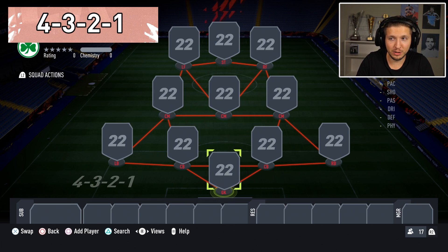Going narrow — the Christmas tree, 4-3-2-1. The key with this one is to have the left and right forwards with very good finesse shots: a left-footed player on the right side, and a right-footed player on the left side, for those far-post finesse shots which are really meta in this game. That's going to be perfect for this formation because they're going to stand in perfect positions all the time for these very dangerous finesse shots.